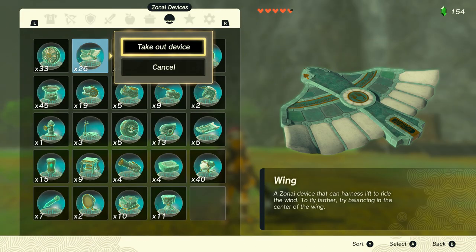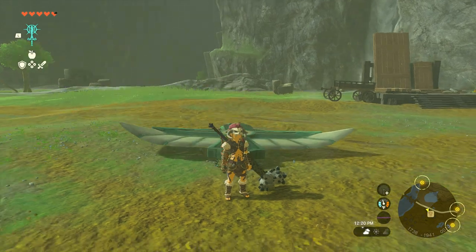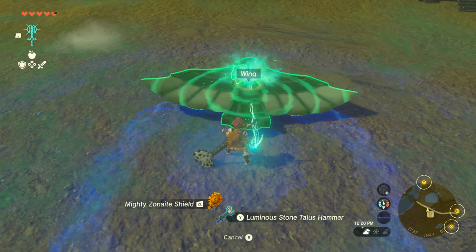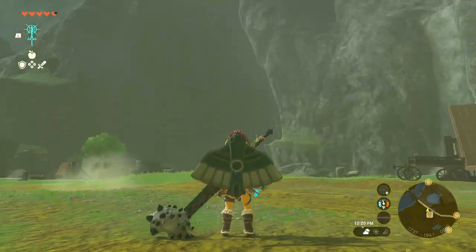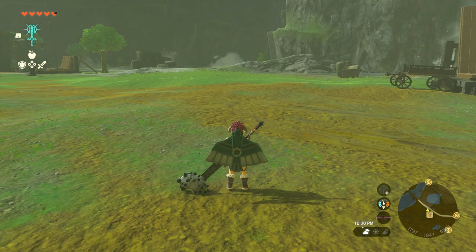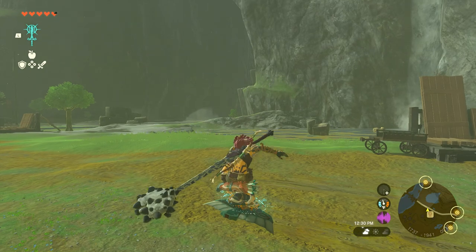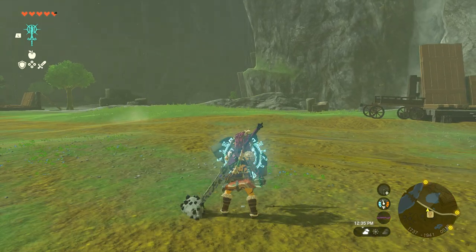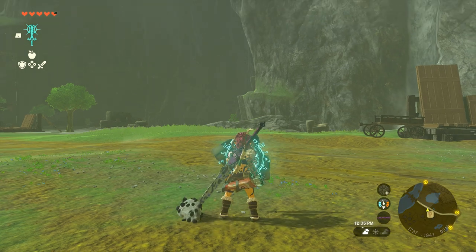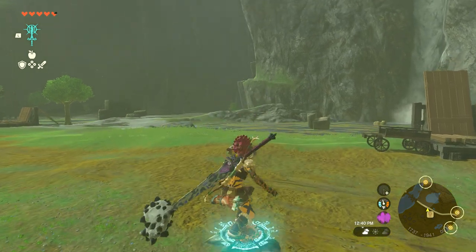The only thing we need is a set of wings and we're going to fuse it to our shield. If you don't know where to get the wings, you can find them in the Sky Islands. Then we're going to jump like we're going to do a shield surf. If you don't know how to shield surf, you just hold down ZL, hit the X button to jump, and while you're in the air hit the A button to climb up on your shield.